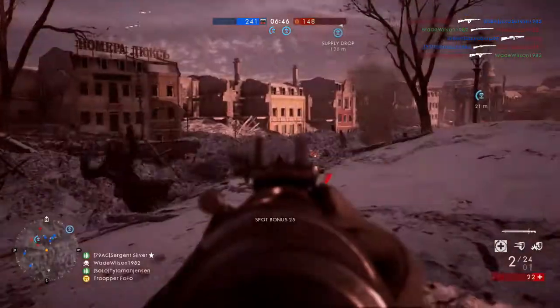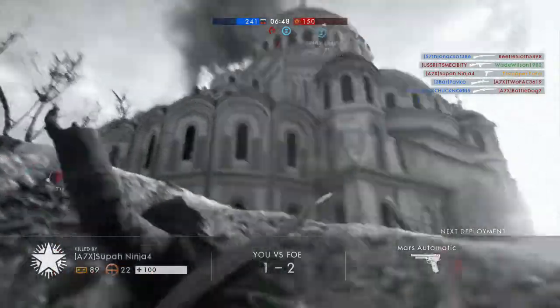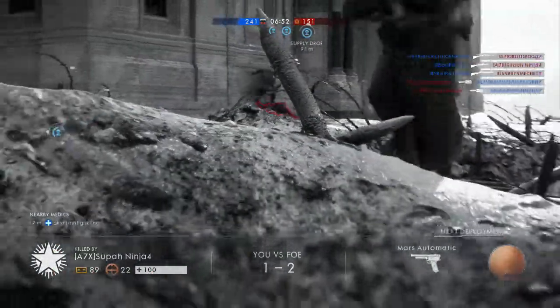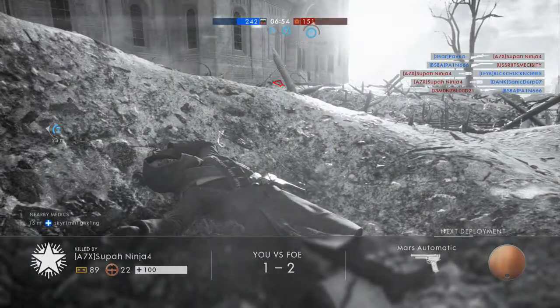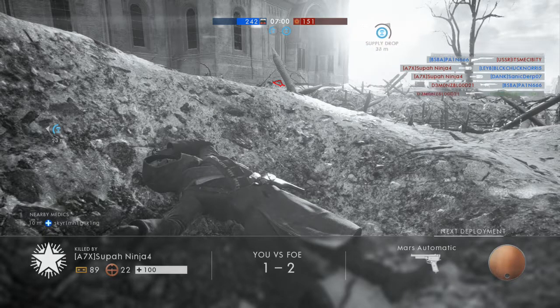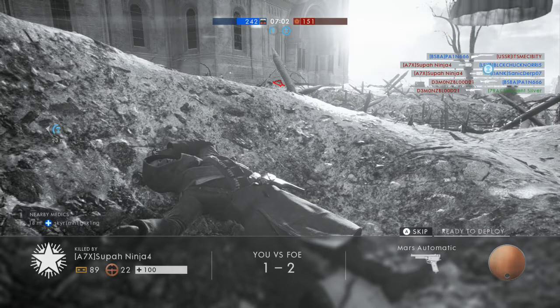I wish this person would get out of my way. Why do people run in front of you? Your teammates — when they're not in your squad and you're not communicating — they are just as much a detriment to you as the enemy.